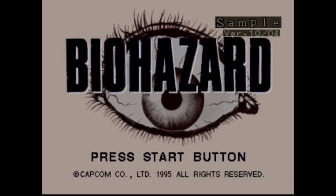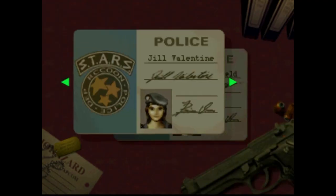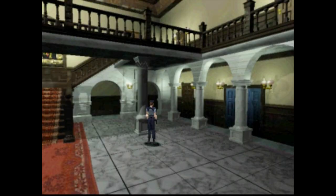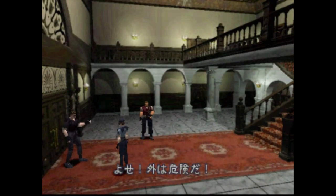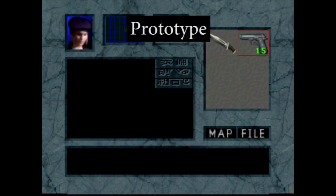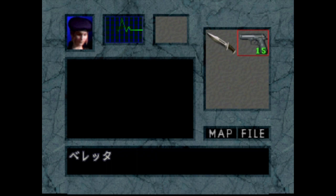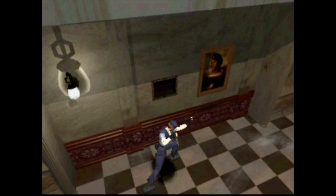The second prototype is dated October 4th, 1995, and it definitely has some changes. The most immediately apparent is that you can now select Jill as well as Chris, and both their pictures are drawings of the characters. In-game cutscenes, including the opening scene in the main hallway, play out as normal, except there's still no voice acting — so all you get is characters' gestures and subtitles. The music is more normal as well. There is now an inventory screen, though it looks different from the final release, and characters' profile pictures are different. Now that an inventory screen exists, weapons are selected the normal way rather than cycling through them with a button, and weapons now have ammo. The knife now requires a ready position, but it's quite different from the final release and takes longer to set up.